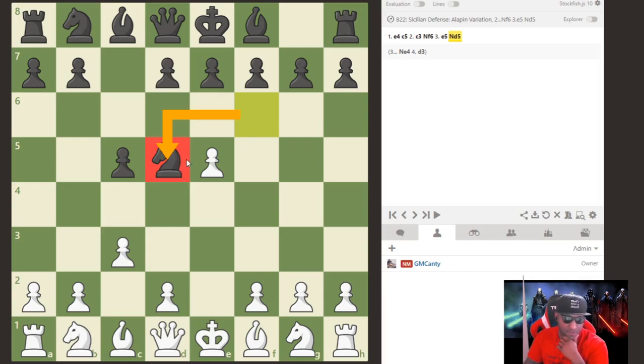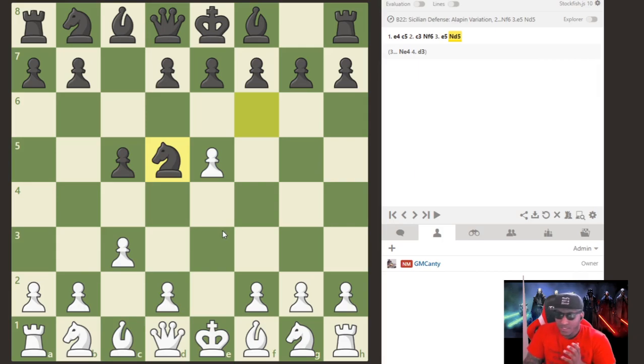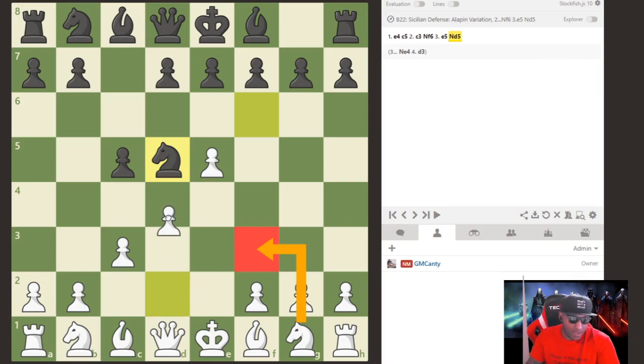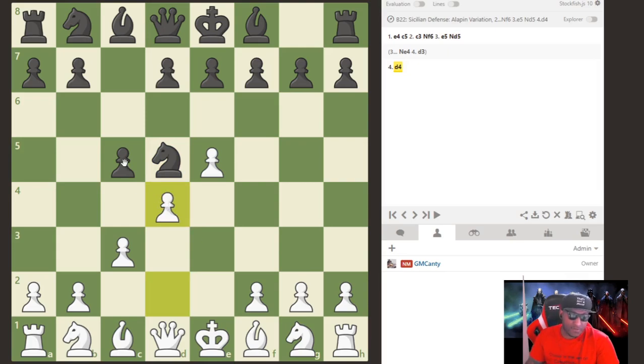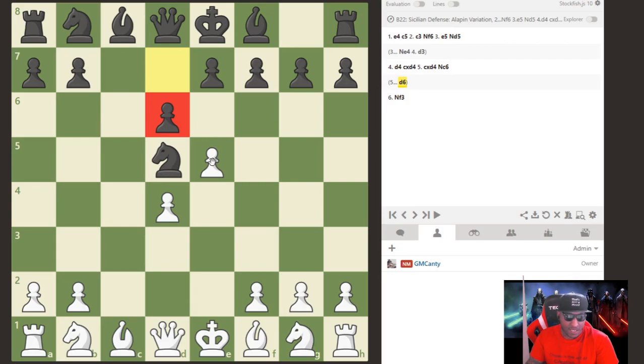When knight d5 happens, there are two ways white can go: knight f3 or d4 — they kind of transpose into the same thing. I just like to play d4. After d4, there's capture and capture, then knight f3. They'll sometimes do d6 to break up the pawn structure as quickly as possible.